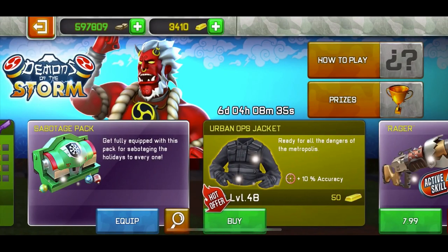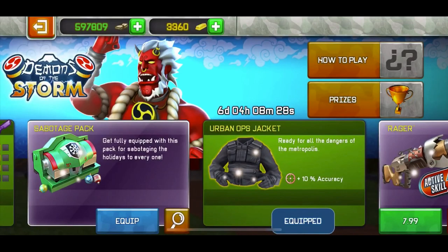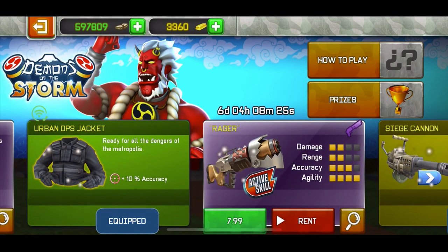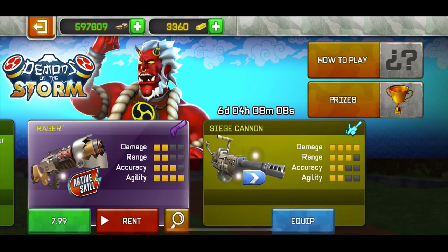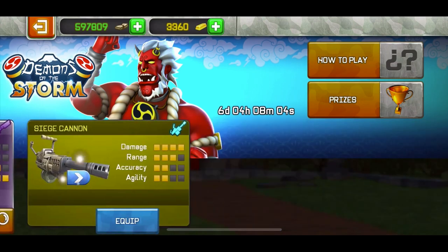Then we have Urban Ops — it says 'ready for all the dangers of the metropolis' — I'm not sure what that does, maybe just buy it for 50 gold. Then there's the Rager which you can rent — I don't know if it's a new weapon yet but I'll review it. There'll be upcoming videos covering the gadgets, the Rager, and the Atom LR MK1. Then the Siege Cannon — I wouldn't really recommend buying it, though it is purchasable with gold if you have a lot.